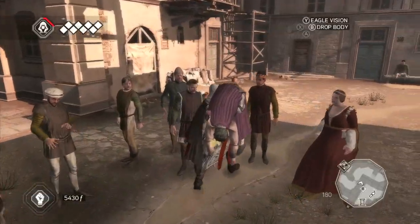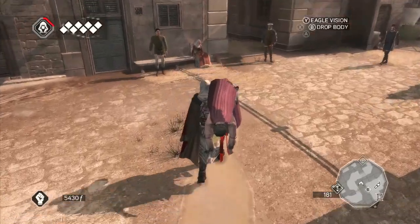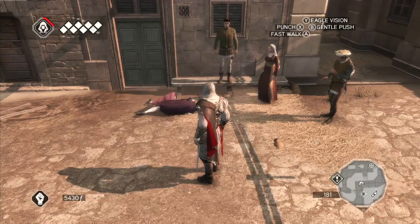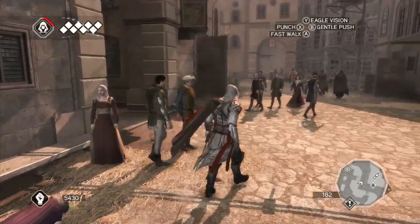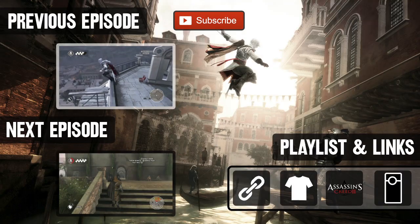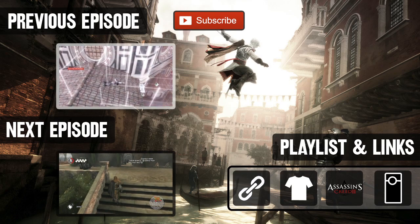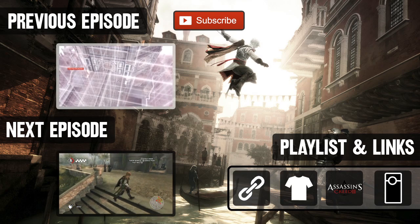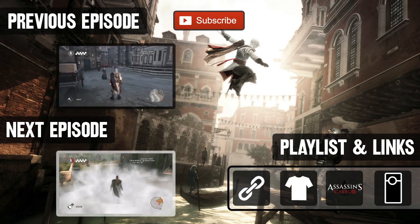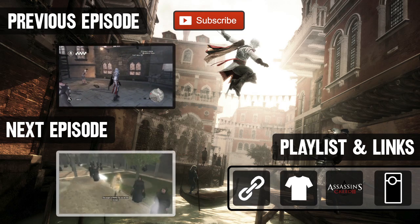Anyway, that's gonna be it for this episode. Thank you guys so much for watching. I'm gonna go throw this at that guy - nope! I was trying to throw it at that guy but it didn't really work that well. Thanks for watching. We'll see you guys next time for more Steven Plays Assassin's Creed 2. Oh God! Oh, Jesus! Wow! That uh... that just happened. Yeah! I'm sneaky! Oh God, I'm sneaky! Oh God!